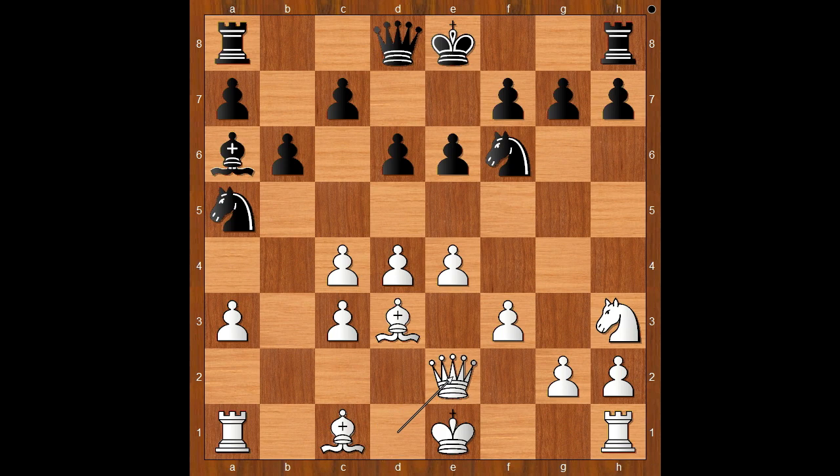If Qe2, then Nb3. And after Rb1, Nc1 back to our game. We have Rb1, Qd7.